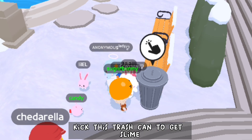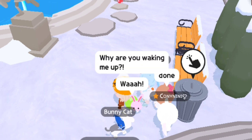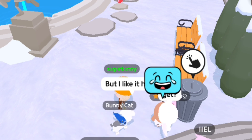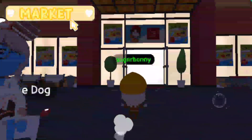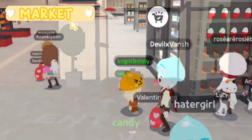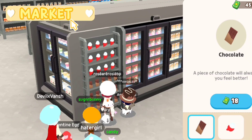Kick this trash can to get the slime. Next one is the mega market — there are two slimes in the market. Buy chocolate from here and the slime will appear.